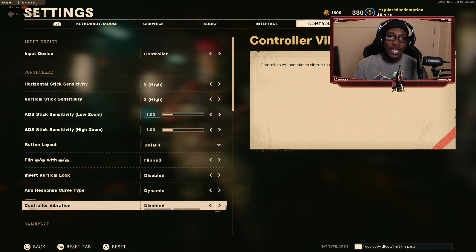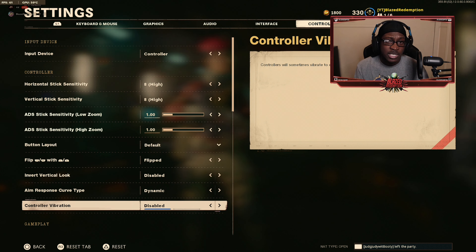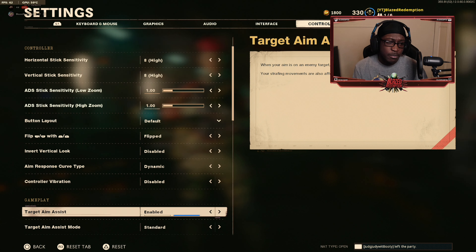Since Black Ops 4 I've been playing without controller vibration. I feel like disabling controller vibrations helps you maintain better accuracy, because that little bit of rumble from the controller can throw off your aim — you know how little you have to move the analog to miss an enemy. Go ahead and turn off controller vibrations and see how it works. It might feel a bit foreign at first, but most high-skilled and pro players play without vibration.